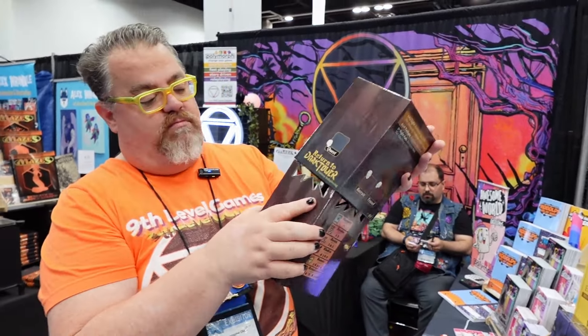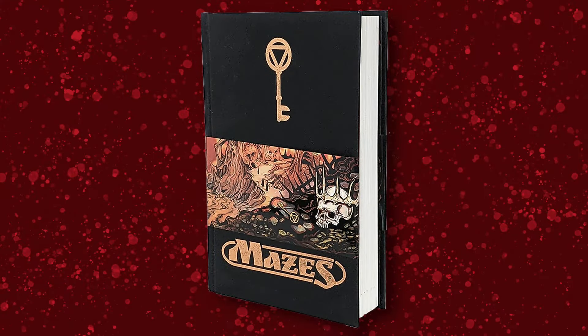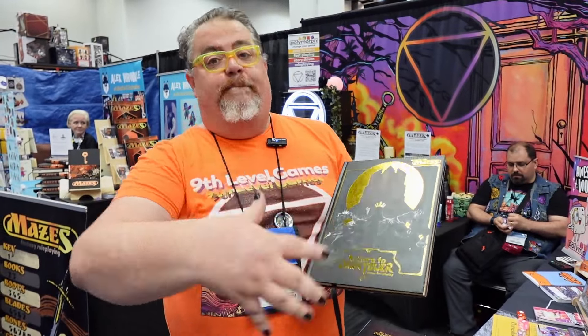It's for the role-playing game. The role-playing game is based on our role-playing game Mazes. It uses the Polymorph system. But this is built around the idea of the board game Return to Dark Tower. The concept is, as a group, we're going to create an adversary who is the master of the tower. And over a series of adventures, we're going to build up our armies to go and defeat the adversary — or die in the process. Sometimes evil wins.